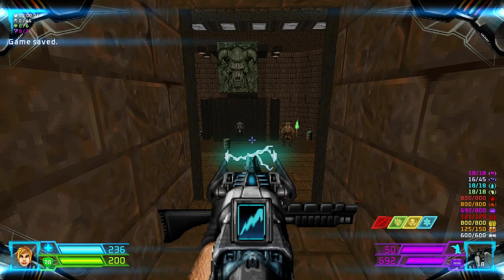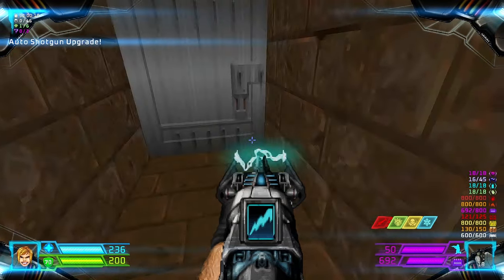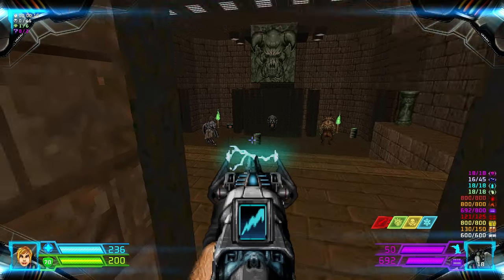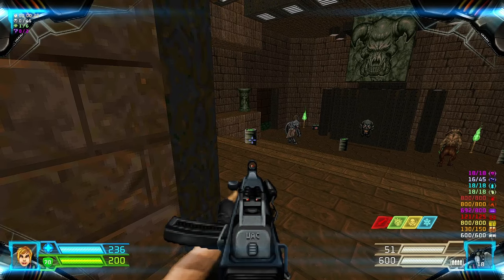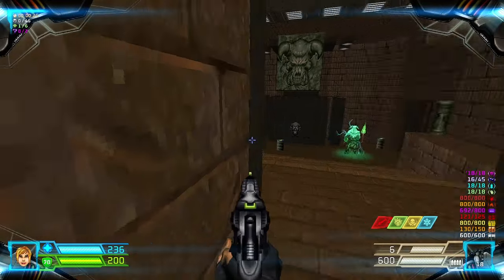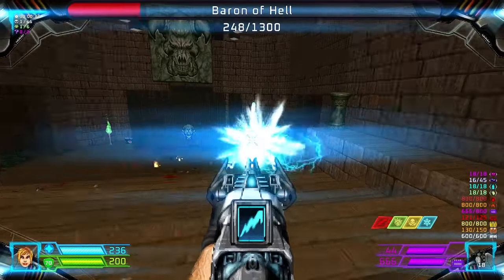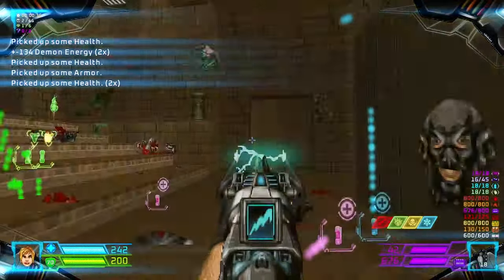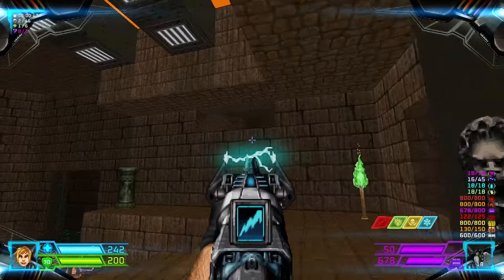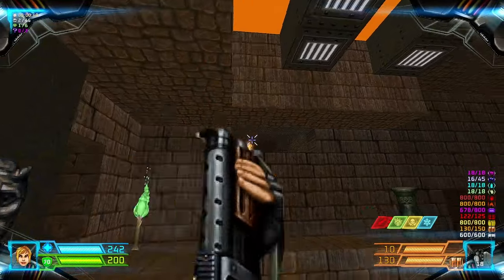Map 20: X Marks the Spot. There's a weapon upgrade in front of you that I have to drop. We have a baron and a paladin, so kill them. There are also cacos on top of those windows, but we'll get to that — or right now.